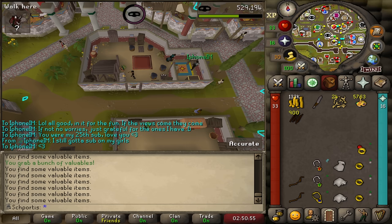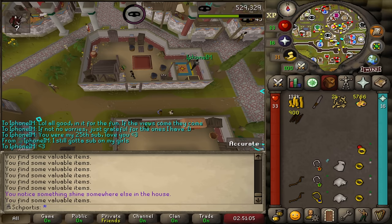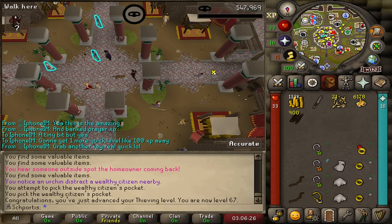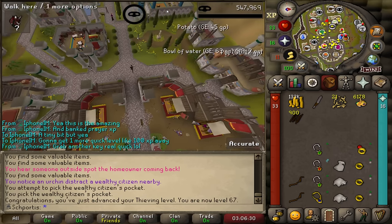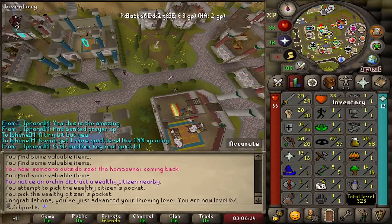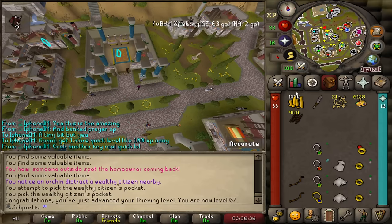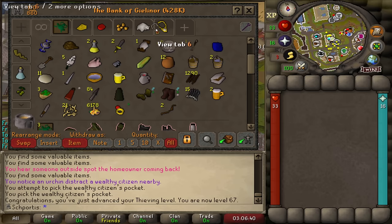What does 70K per hour mean for the grind of getting to 75 thieving? That's about 9.7 more hours — basically 10 hours left of this grind. And there we go — there's level 67 thieving. It's getting early in the morning, it's about 1 o'clock right now. So that will be the last level for me tonight. I will get some rest and tackle it again after work tomorrow.